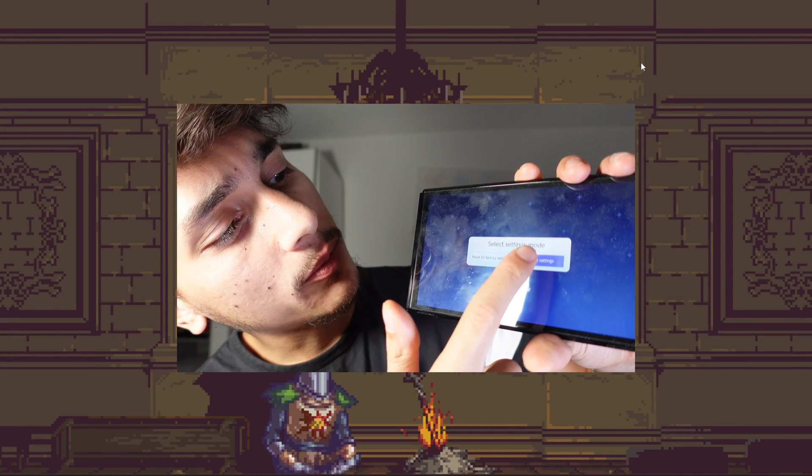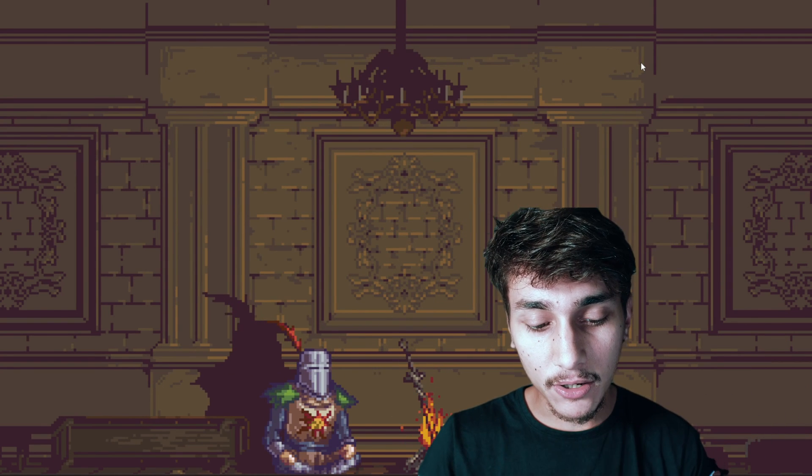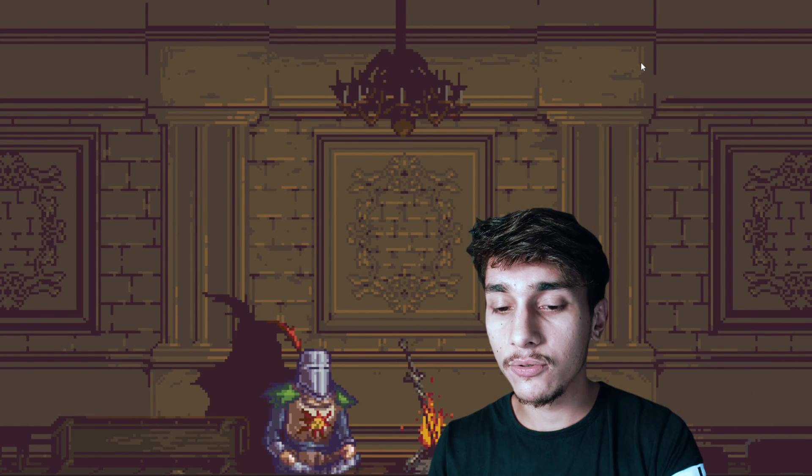You will need to click Continue, then Preserve Settings, and afterwards Install FAT32 plus XFAT and it will start to install. I already have that installed so I don't need to do this again right now.